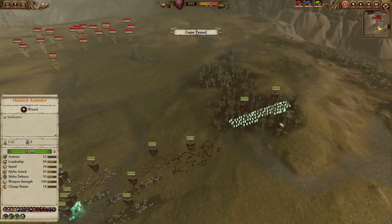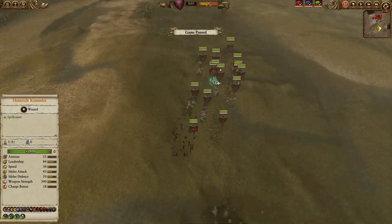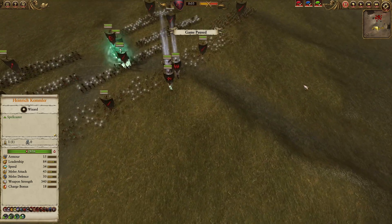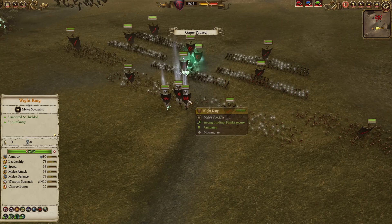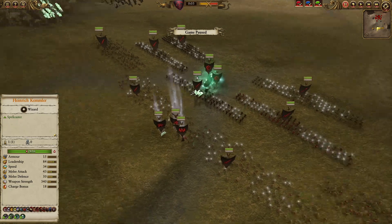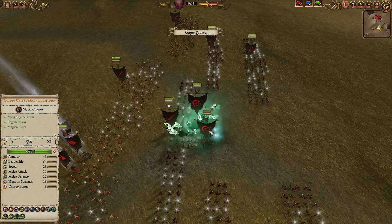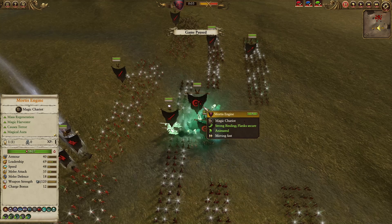In disguise, we have a couple of Felbats as mobility, and also a couple of Hex Wraiths hiding in the treeline. For the single entities — the absolute core of this army — we have a White King and also a Banshee supporting Heinrich Kemmler, who has his full gear equipped. For the single entity war machines, we have the Corpse Cart with Unholy Bloodstone and also the Mortis Engine.